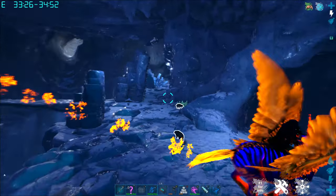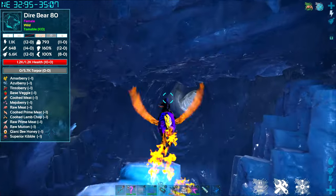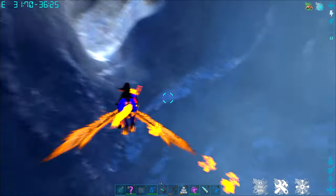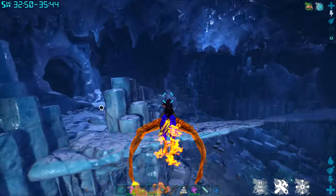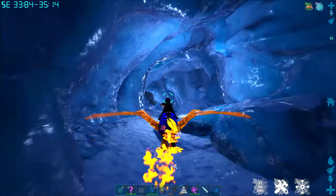Now we're ready to go tackle the good drops in the cave itself. Back here is the entrance I came in through. If you are planning to just skip the smaller drops and go right to the good stuff, you're going to come straight through that opening, cross this little ice bridge, and then you should see this cave opening — go right down into it.